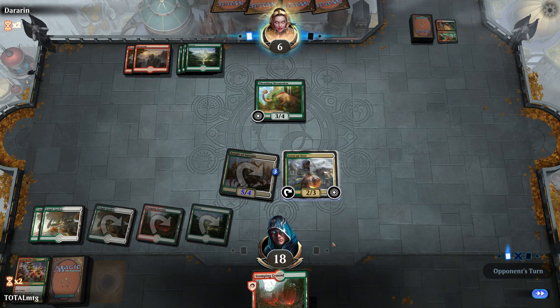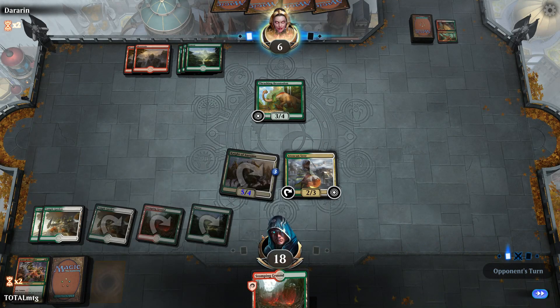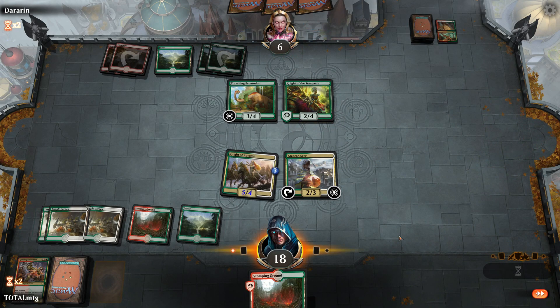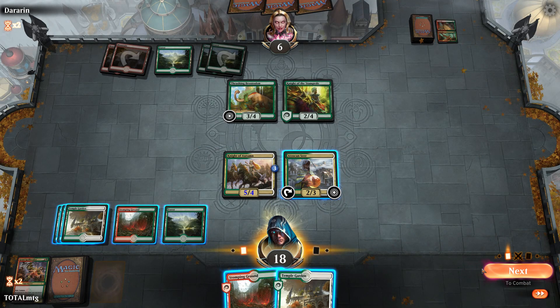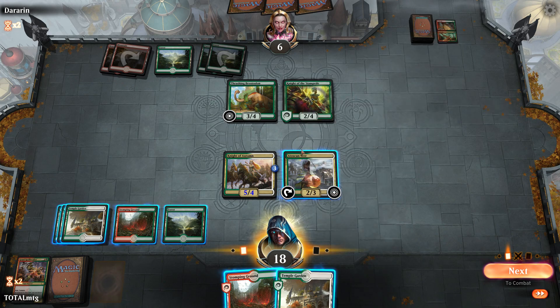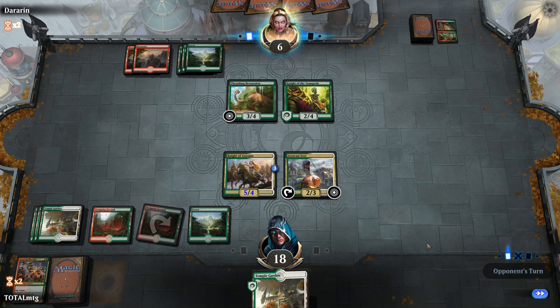Thrashing Brontodon is holding the fort for our opponent. We're still on a healthy life total, though we haven't been as aggro as we'd like — they did get rid of two creatures very early. We hit a bit of a slump drawing double lands, which hasn't helped. Opponent plays Domri, which will help them if they manage to get another creature down.